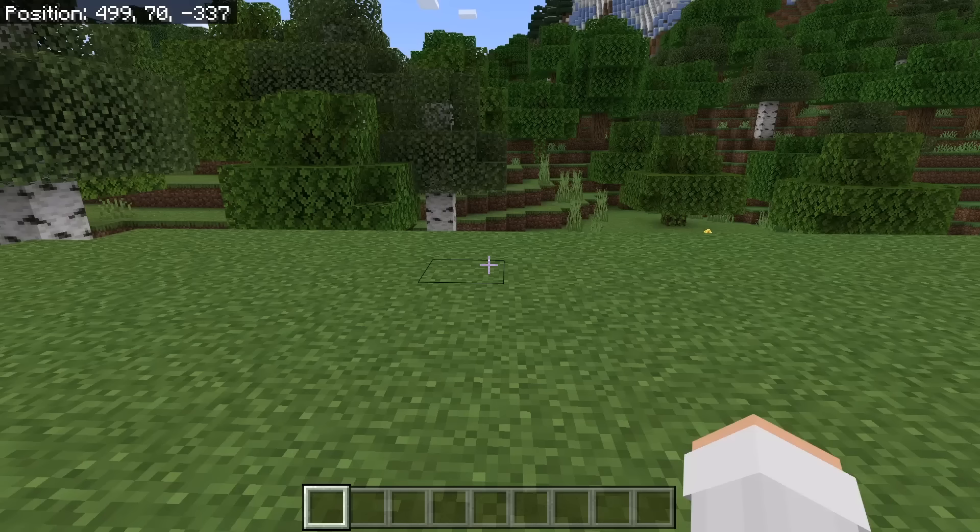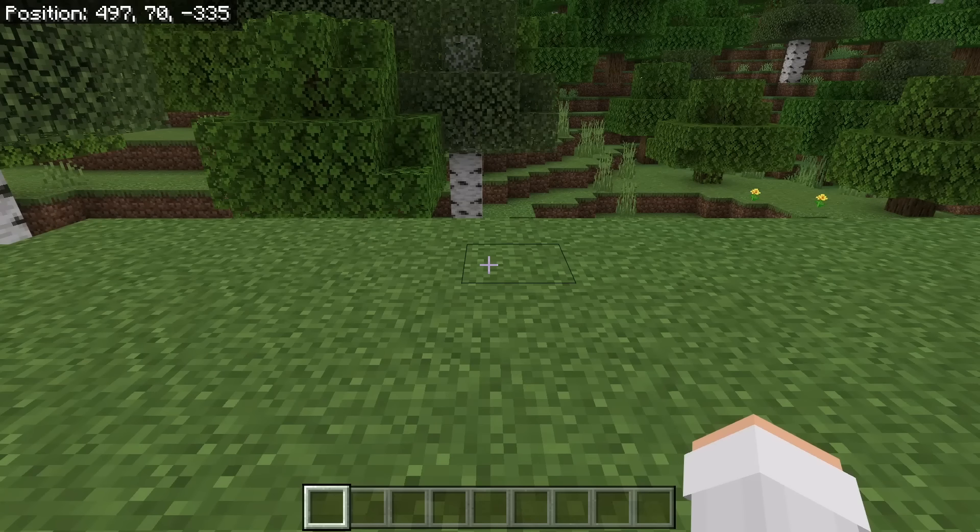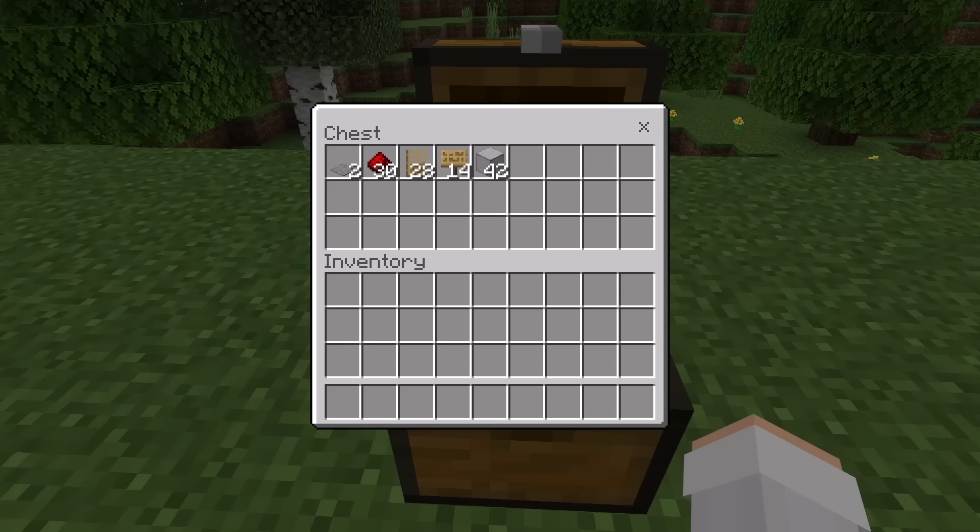The next step is to find out how fast your horses travel by making a horse speed tester. For this horse speed tester, you will need 2 stone pressure plates, 30 redstone, 28 doors, 14 signs, and 42 solid blocks. You can use any type of solid block that you want. A couple examples of solid blocks are smooth stone or cobblestone.